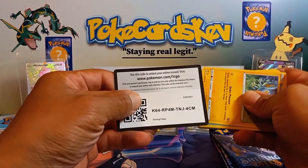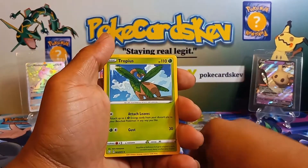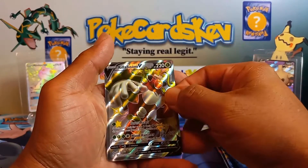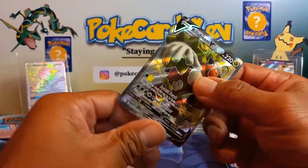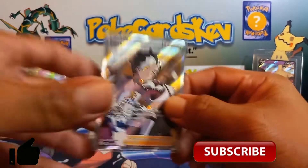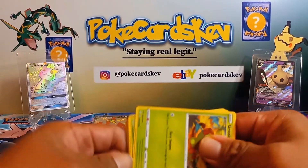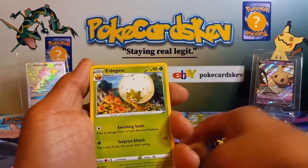I'm gonna save another — a shiny is about to be pulled from this pack! What is it gonna be? Rusted Sword, Eldegoss, Tropius, Horsea, Shinks, Yamask, Morpeko, Coffa — Rillaboom V! I said I wanted Pierce tonight and we got him! Sorry Rillaboom, but I wanted Pierce. Let's go! I said a Pierce was gonna be pulled, did not know it was gonna happen like that. Get your code card — double big, double banger from that pack!